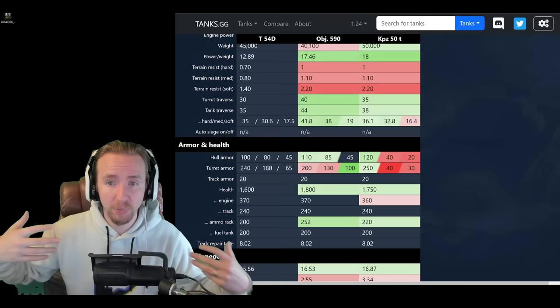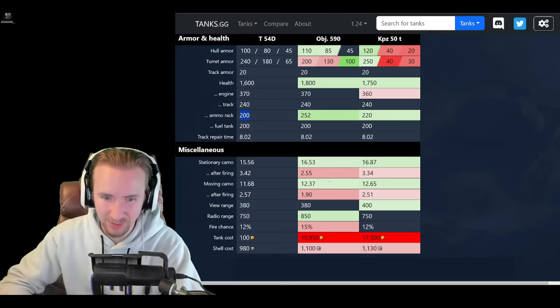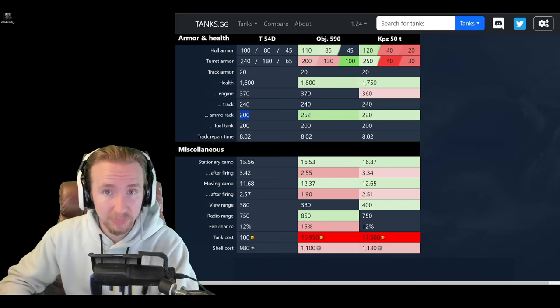The T-54D, while very resilient, ends up being quite fragile. Every time you get penned it's more annoying because of the lack of hit points. Add to this a very low ammo rack health, so you definitely want safe stowage. What's crazy about this tank — like the Kampfpanzer 50T — is that it gets really good camo when moving compared to heavies. So you can be very sneaky getting into position, but still have the armor when you arrive to hold that position.